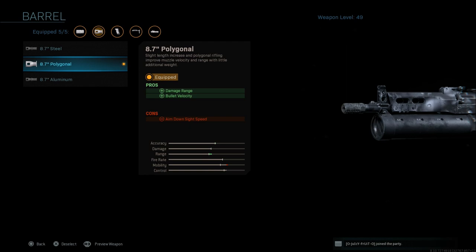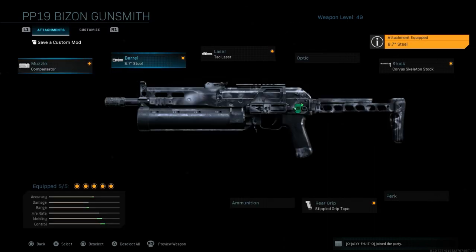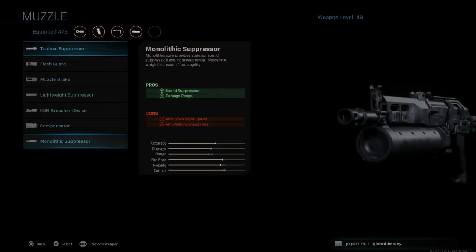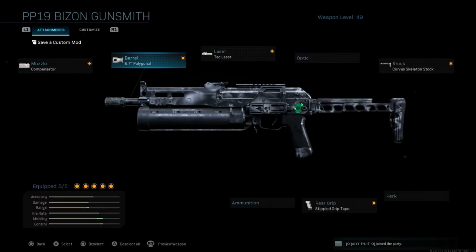I like to run the 8.7 polygonal barrel, which gives you damage range and bullet velocity — the con of course is ADS speed. For a long time I was running the steel barrel, which has damage range, bullet velocity, and recoil control, but I could not tell any difference with the recoil of this weapon with that barrel on it. I'm not sure if the recoil control is bugged or if it's so minimal you just cannot see it. In my opinion, the recoil control is a hundred times better with the compensator and the 8.7 polygonal barrel.